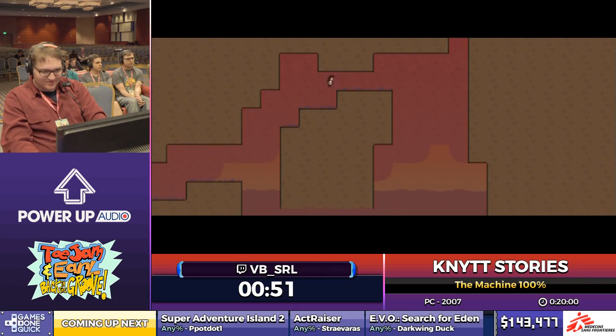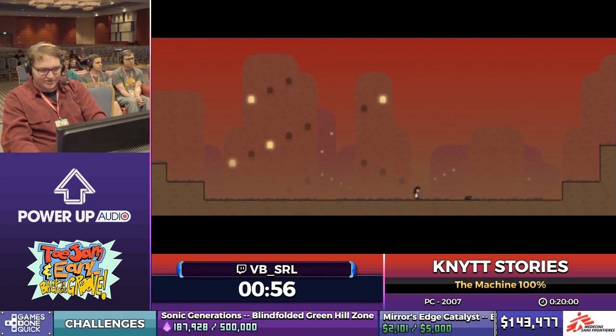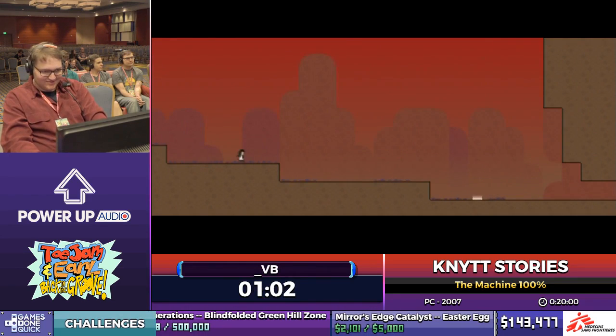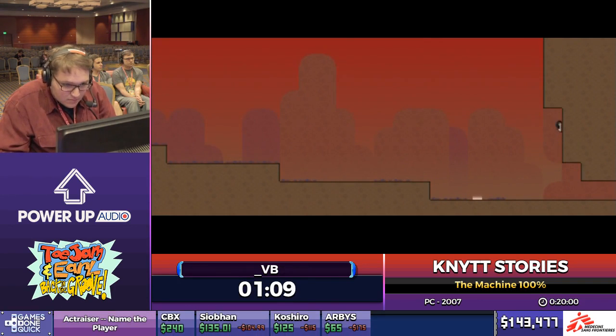Grab a cup of coffee this morning and chill out with Nit Stories. But there is one sequence right coming up — it's called Early Double Jump. It's really hard, so I need to focus. Dalton's going to explain it. Normally you would need High Jump, which you get a bit later on, and you don't have to backtrack. So this saves about a minute.